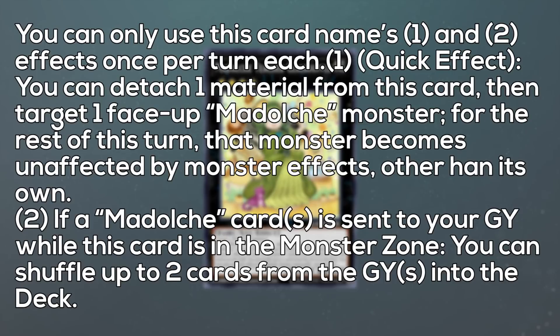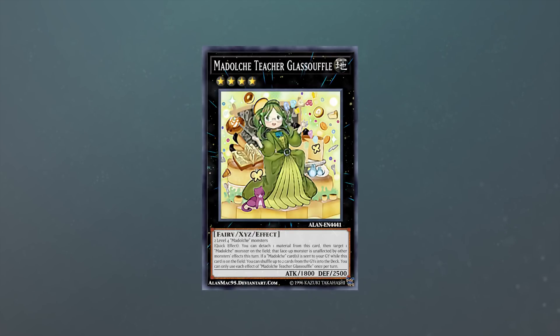You can only use this card's first and second effects once per turn each. Quick effect: you can detach one material from this card, then target one face-up Madolce monster. For the rest of this turn, that monster becomes unaffected by monster effects other than its own. Its second effect is: if a Madolce card is sent to your graveyard while this card is in a monster zone, you can shuffle up to two cards from the graveyard into the deck.